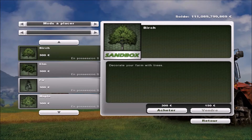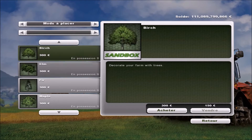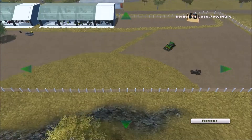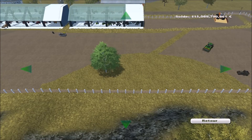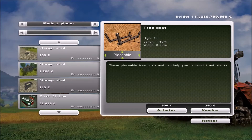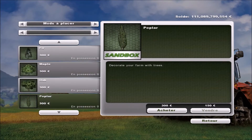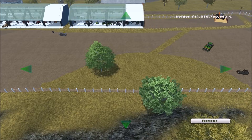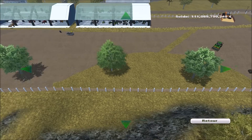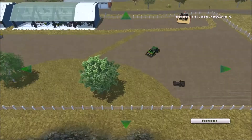On a plusieurs arbres. Je pense qu'on va mettre... on va mettre un petit comme ça. Mais c'est que c'est gros. Je vais mettre un petit comme ça, ça fera long à côté de la table de pique-nique. Ouais, ça ira. Donc on va en mettre un comme ça. Et puis un autre... J'aime pas les grands, ils sont pas beaux ceux-là. On va mettre un comme ça. Et puis après, je ferais peut-être un autre espace un petit peu plus loin avec des bancs.